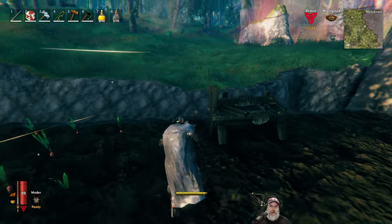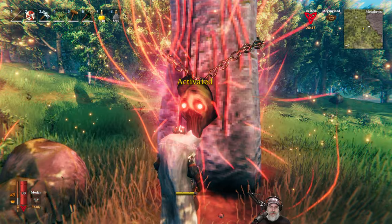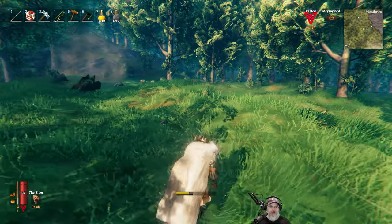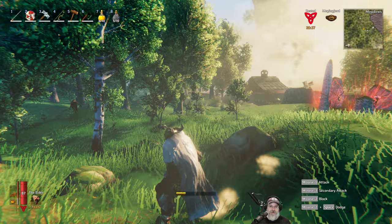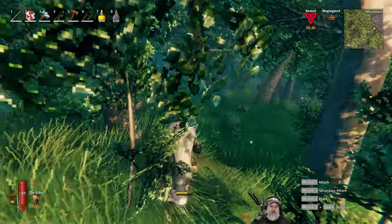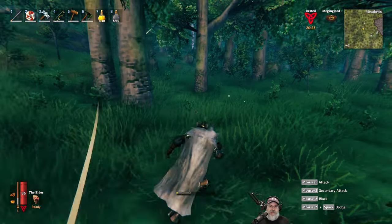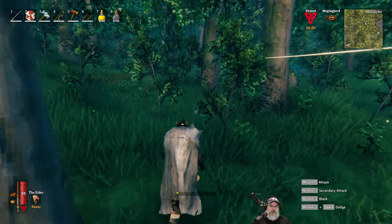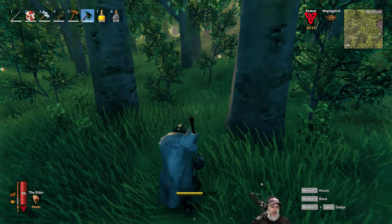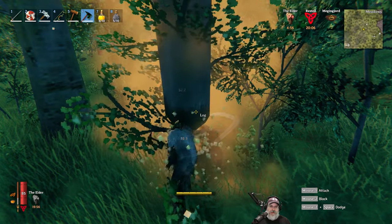Let's get the Elder power and run out. It kind of doesn't matter which direction we go because I've been in all directions cutting wood. I try to leave the trees at the edge of the meadow in place more or less, so we still have the illusion of a thick forest. We're going to have a massive wood-cutting fest, but let's get far enough away from the base. This should be a good enough spot. Let's activate the power. Remember, this is an unupgraded black metal axe.